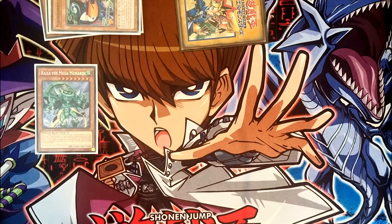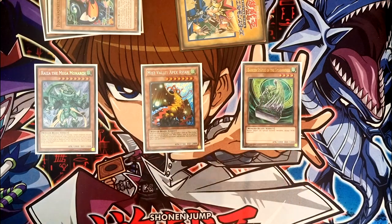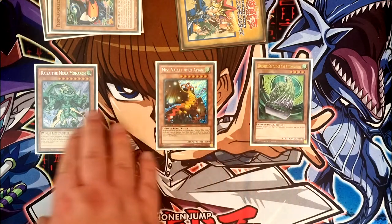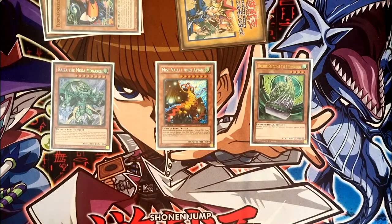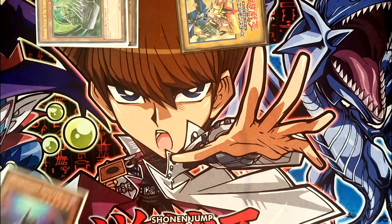Onto the rest of our monsters: a single copy of Riser, a single copy of Mist Valley Apex Avian, and a single copy of Barrier Statue — one of each is perfect, nothing I've changed here. I considered Shnell but was talked out of it. I really wanted to play Harpist but hadn't tested it enough before Nationals — I'd only been playing this deck for two or three weeks and didn't want an unfamiliar element causing issues. I was also pretty tempted to play the Sauravis package but decided against it for the same reason.